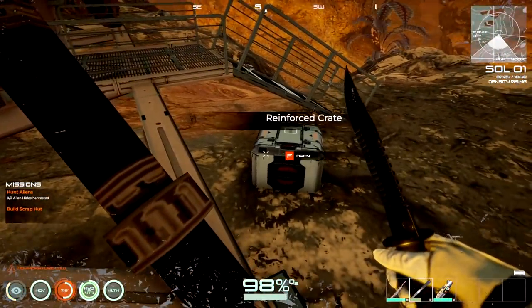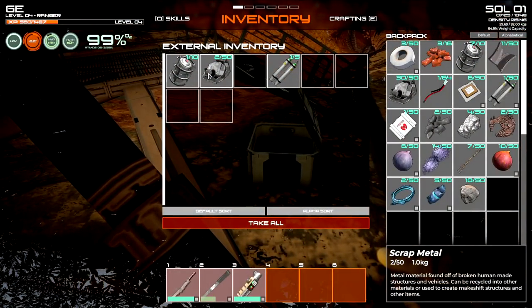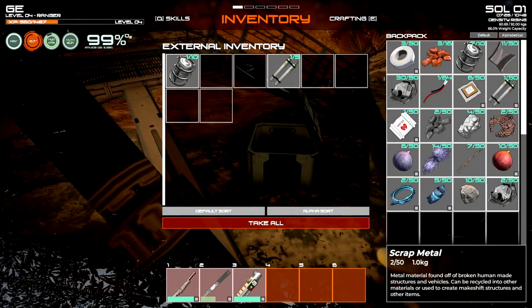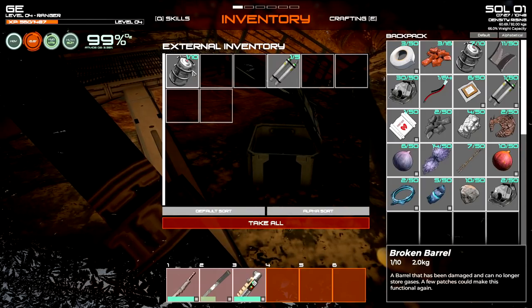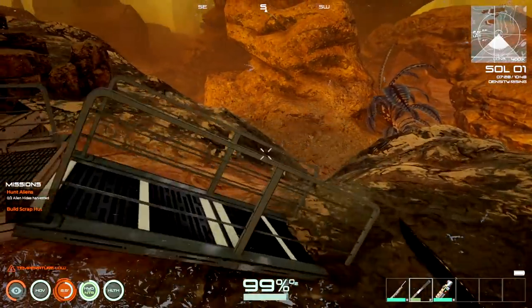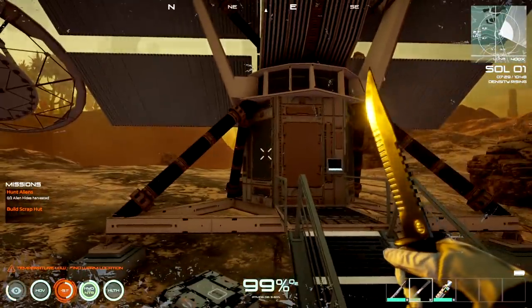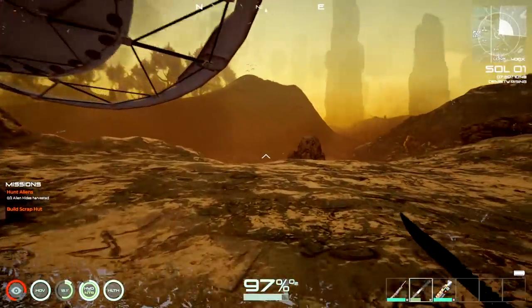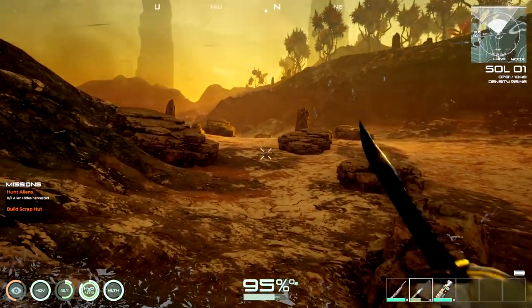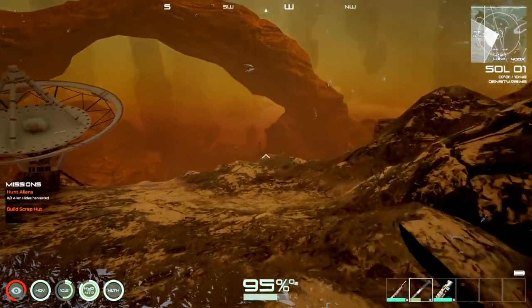There should be a crate here - yep, usually in there. What is this? Some scrap metal. We've got more casters and some oxygen tanks. It seems like it's getting a little darker than expected with the storm. Didn't expect that on the first day - not something you expect at all.